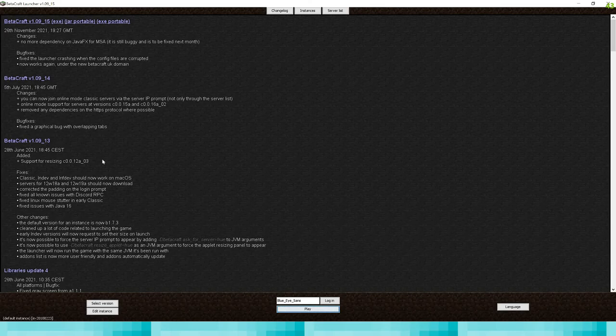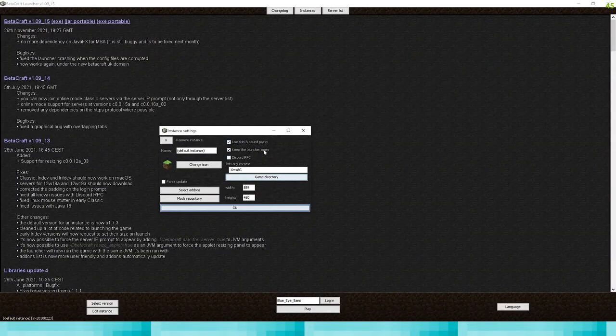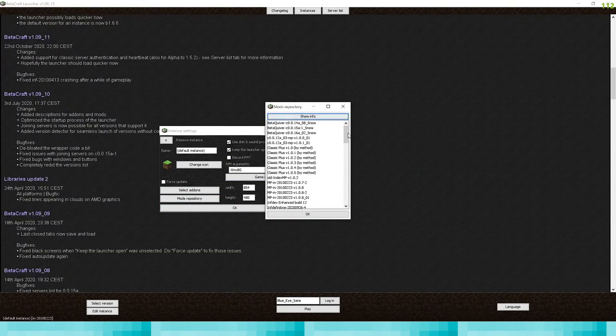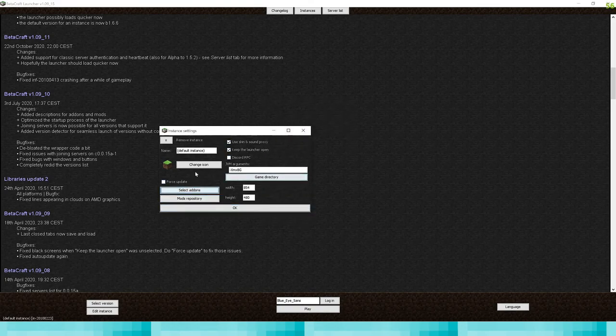We already have the app downloaded. With Batacraft, you can edit instance and like everything's already done - you don't really need to put the proxy in. You have to select what kind of mod you want, like old alpha mods. And you can select add-ons, so you can play on creative mode, since the old version doesn't really have a creative mode. That's a pretty nice feature.